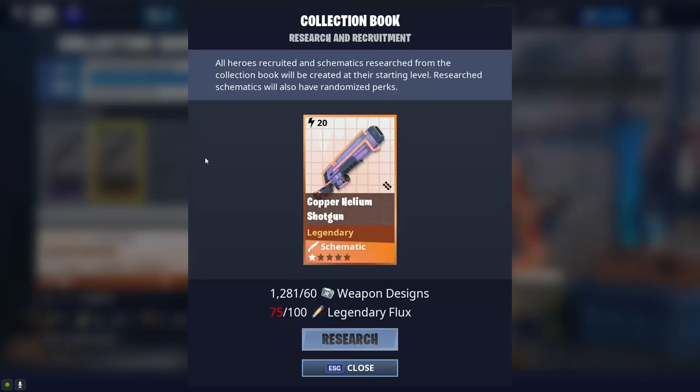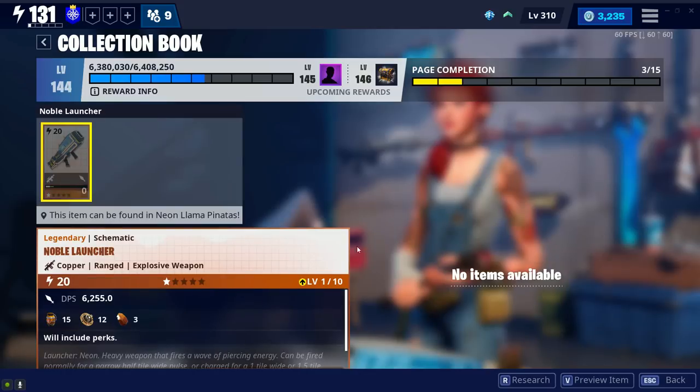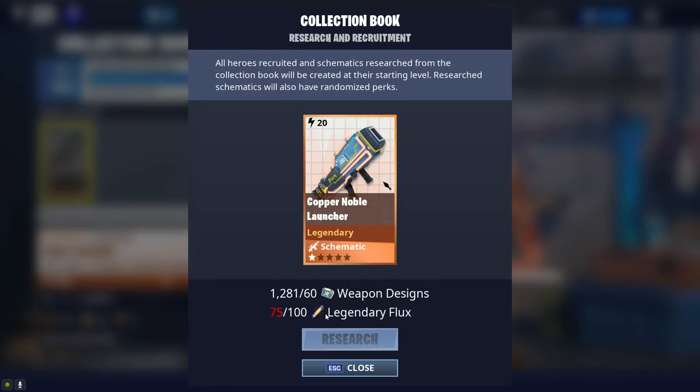You can get the Noble Launcher and the Helium Shotgun from the collection book.